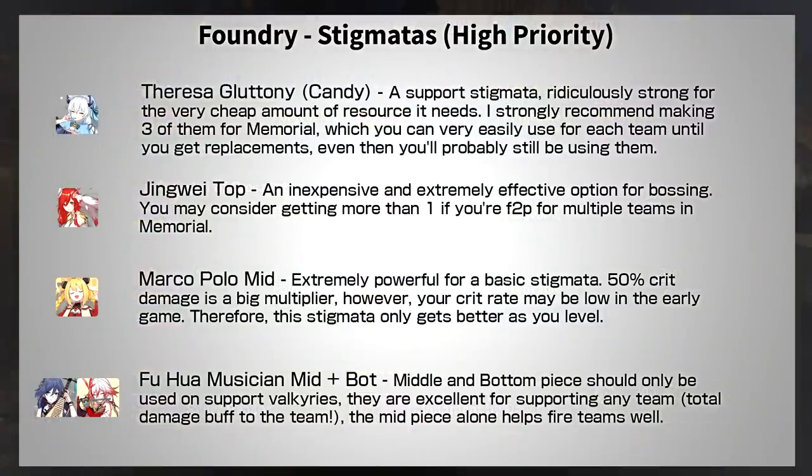Next, let's talk about the basic Stigmatas. The best free Stigmata in the entire game is Gluttony Top. Every time you hit an enemy, a little candy will drop, and if you pick it up, your entire team gets a massive total damage multiplier. This is fantastic for any support Valkyrie, but early on you don't have many supports. Because it's a total damage multiplier, it can also be used on your DPS early on — though only when fighting more than one enemy. For bosses, Jingwei Top gives an even better total damage multiplier, but it only works when fighting one enemy, making it one of the best free-to-play Stigmatas for bosses.